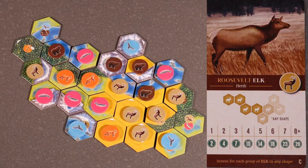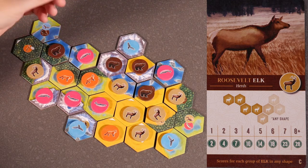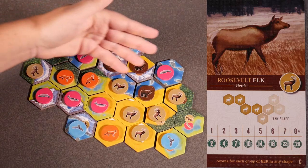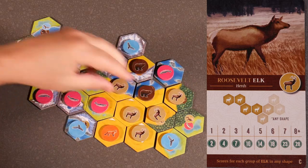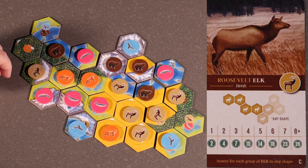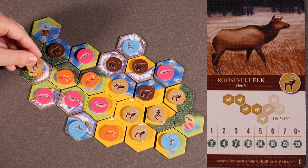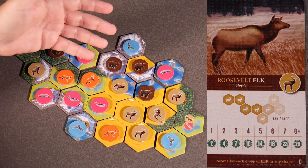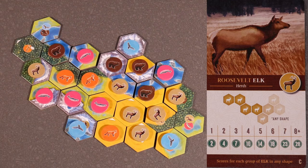Roosevelt elk card C — herds — scores for each group of elk in any shape; they can even be touching. We have a contiguous shape of five and then one over here. These five are going to score 14 points, plus this one guy over here scores 2 points. So this board of elks will score a total of 16 points.